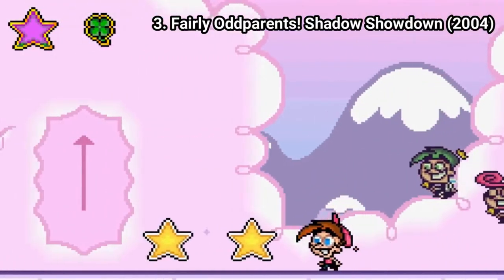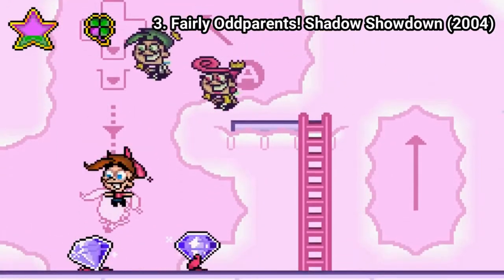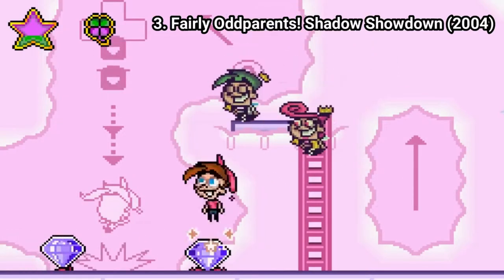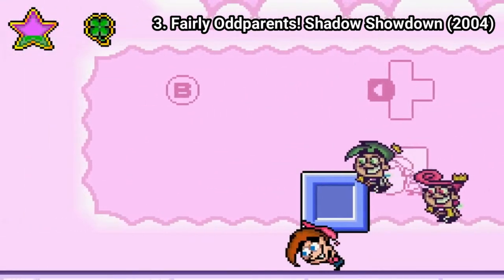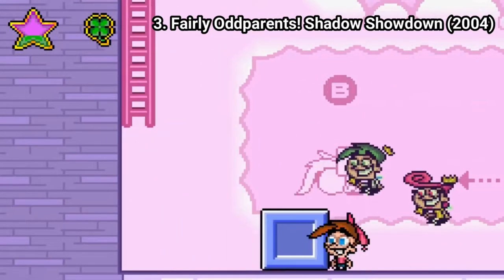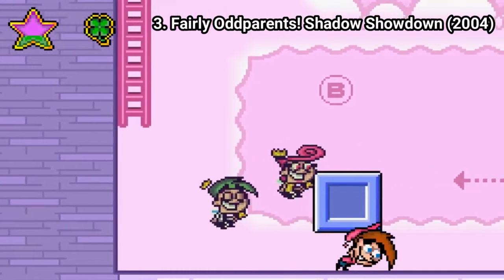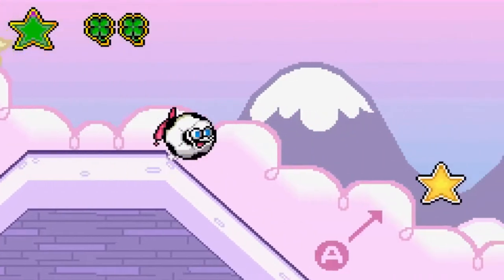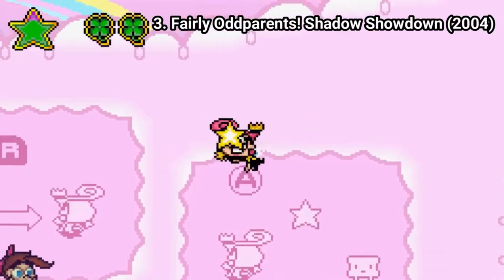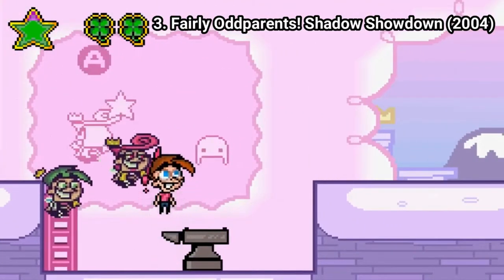Fairly Oddparents: Shadow Showdown is a platformer, but the difference is that this one isn't as basic as the first one on this list. Right from the tutorial, you realize that the game has a good deal of different moves to remember. They aren't anything you haven't seen in other platformers on the GBA, but the game isn't basic. You can take control even over Cosmo and Wanda — Cosmo transforms Timmy into different forms, and Wanda transforms enemies into stuff to progress in the level.